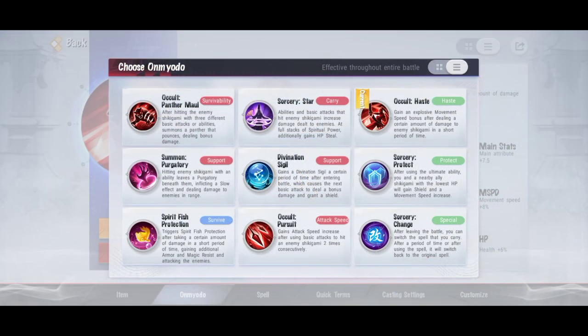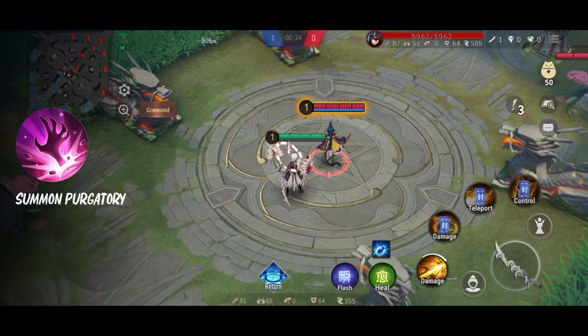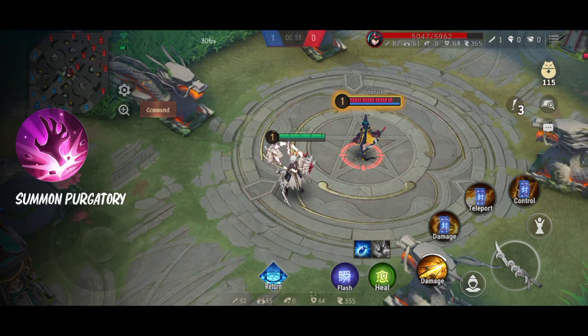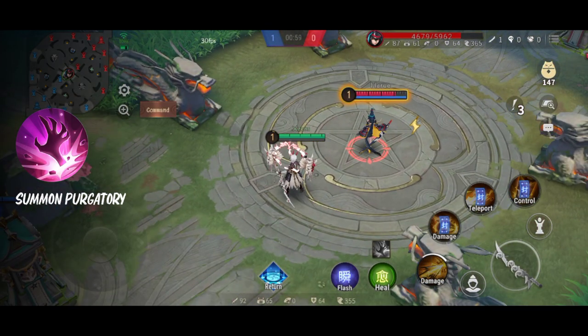Omyodo selanjutnya ada Summon Purgatory. Dia ini biasa dipakai sama mid laner, top lane, sama support juga ada. Waktu kita nyerang musuh pakai ability damage, nanti bakal keluar tangan-tangan gitu ya, dan itu area. Dia ngasih efek slow sama juga ngasih damage untuk area tersebut. Kalau pakai basic attack nggak keluar, karena pengaktifannya ability damage. Efeknya juga ngasih damage dan slow buat musuh.